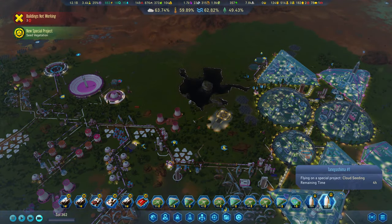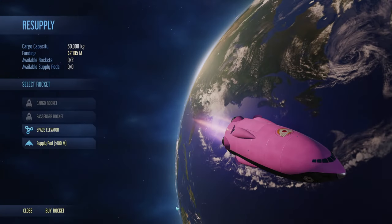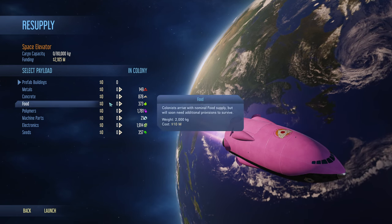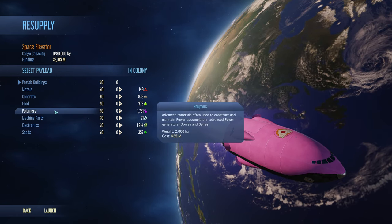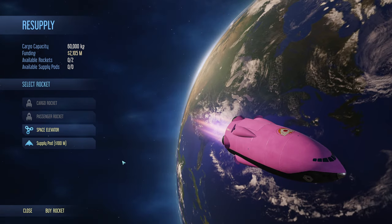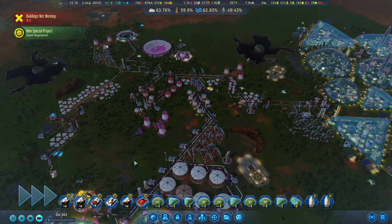We get a nice amount of new special projects so once these are done we can get even more. Maybe we should get a third rocket. Oh, you can bring stuff in through the space elevator - that's so cool. But there's not really anything you need at this point right? We could buy a rocket though - three billion for a rocket. Maybe we can't. We'll just have to work with the two we've got.